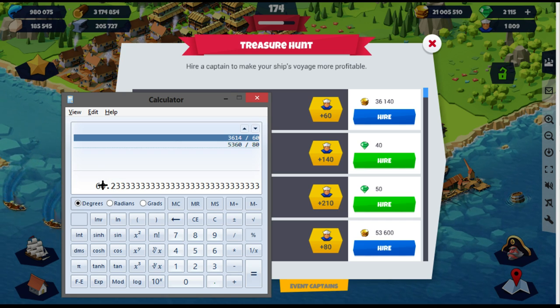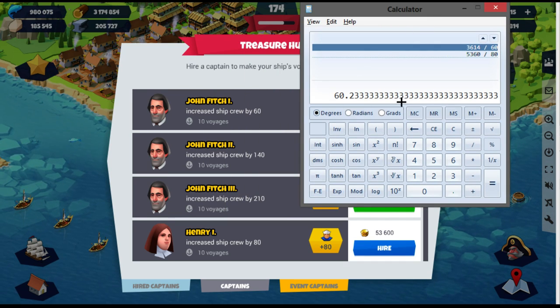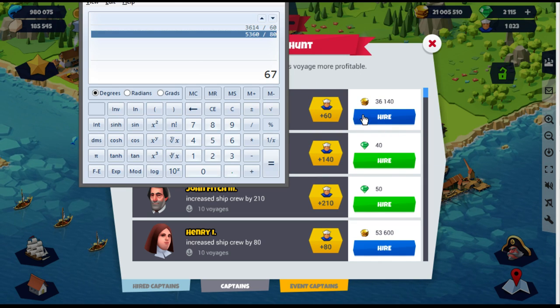Send it to the far destination, not the close one — that's how you make money. The first captain is John Finch: needs at least a 61 multiplier bonus at the destination when collecting gold. The second one, Henry, needs 67, so you do get more cargo but he costs more — 3,600 per trip for 10 trips. This other one is 5,300 per trip, so a little bit higher — but that's worthwhile to hire.